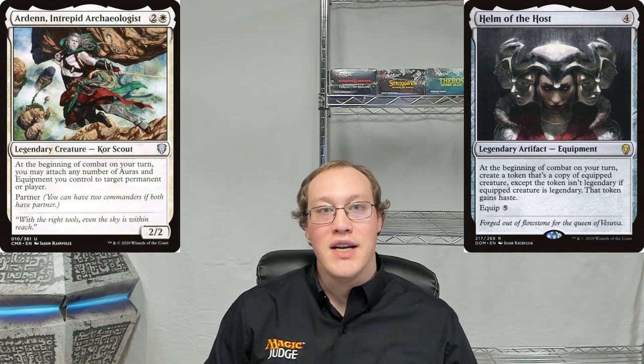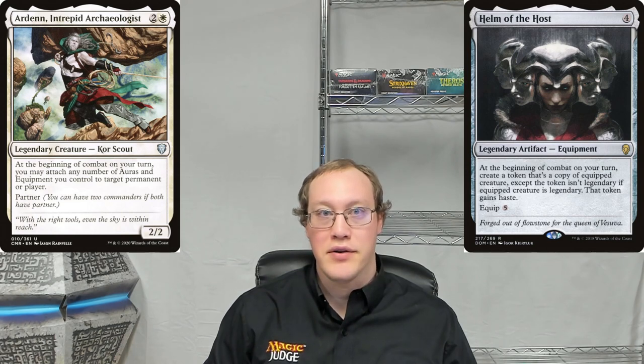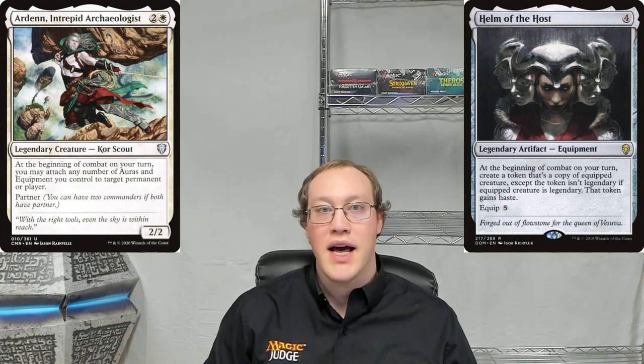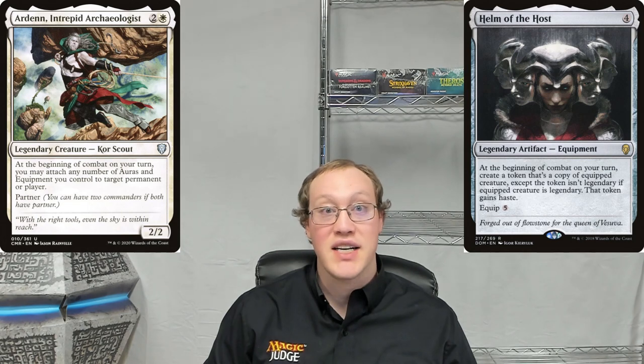Now, if Nick has some artifact removal spell that he wants to deploy, he can stop Amy from getting a creature token. But like Amy, there's a chance he can screw it up too if he doesn't understand how the rules work well enough. The game checks the equipped creature to see its characteristics when the triggered ability from Helm of the Host resolves. If Helm of the Host is attached to a creature at that time, everything's good. If Helm of the Host is on the battlefield and not attached to a creature at that time, then there will be no token created. But what if Helm of the Host is not on the battlefield at that time?